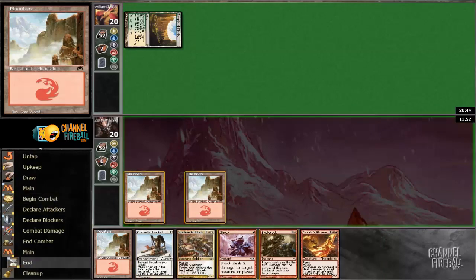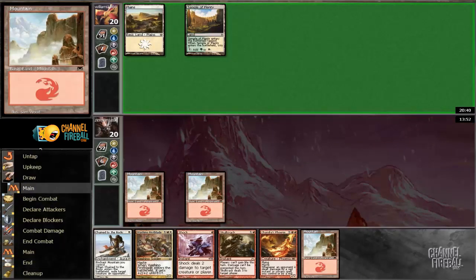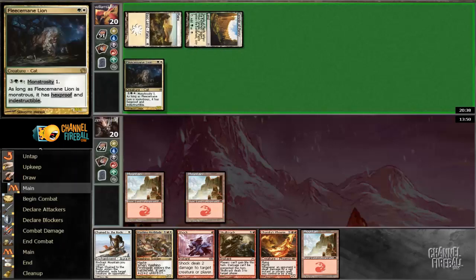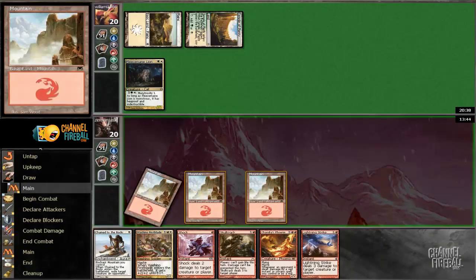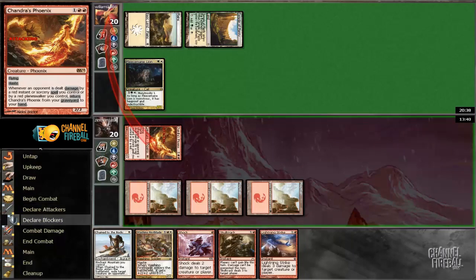Hopefully we get a Sacred Foundry or a Scryland — Scryland will be fine too, just something to get us going. Fleece Mane. So if he has Fleece Mane Enchant, that's obviously really bad. But if he does suit it up, we can just Shock and Lightning Strike it, and that sucks but at least it's manageable — a 2-for-2.